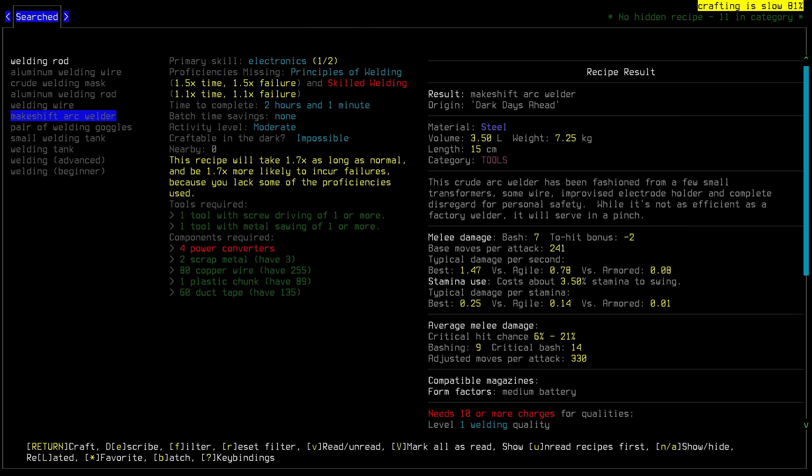This thing obviously needs to have a charge — it is charged by a medium battery. So that's the next thing we're going to need to make. For us to use the makeshift arc welder, we will need welding goggles of some kind, and that does require some stuff — tinted glass, three pairs of tinted glass, and a pair of glass goggles. We can make a pair of glass goggles, and we can make tinted glass as well. Honestly, having glass goggles in general I think will be good for us to have even before turning them into welding goggles. It's just, it's overwhelming the amount of things we have access to now. It's a lot.